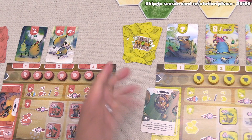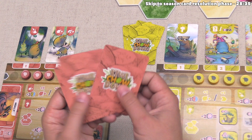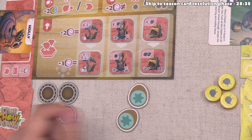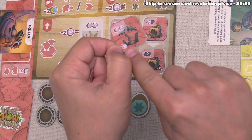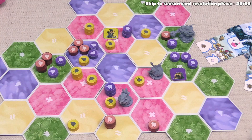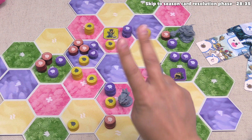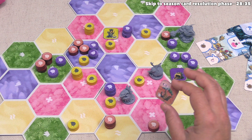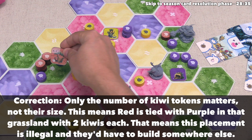After considering their options, the red player wants to build a nest. They'll spend two identical fruit and they've decided to build a tree, which is going to immediately get them one random fruit back. Then they have to place this down into a region with at least two of their kiwi figures where they have the most strength — remembering that the leader counts as one of those — and there can't be a nest there already. They've decided to build into this grassland, and they flip this over to remind them that during each of the next season change phases they will get two random fruit.